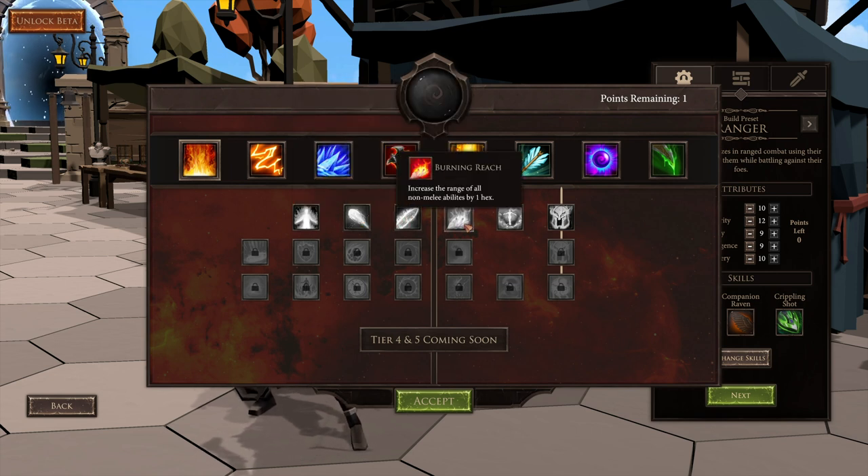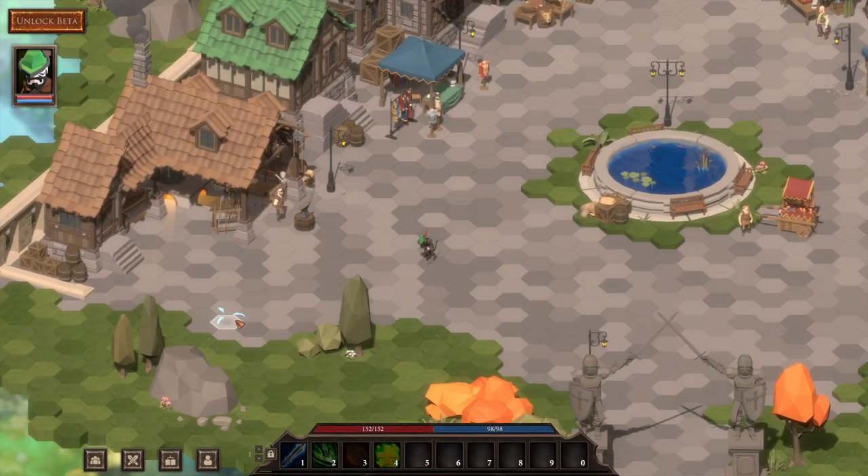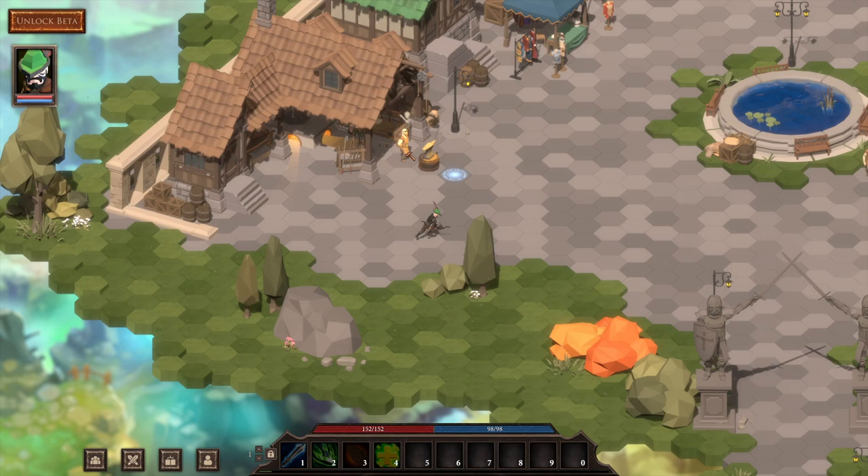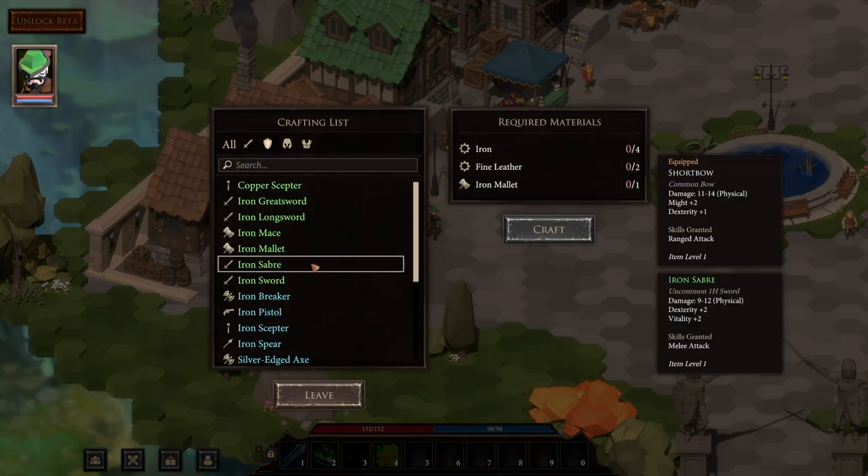Then you'll get thrown into the actual game. This is primarily going to be a town hub, and a portal gets activated right at the start that will let you take on missions. These missions will help your village out, as well as be an opportunity to go kill things.